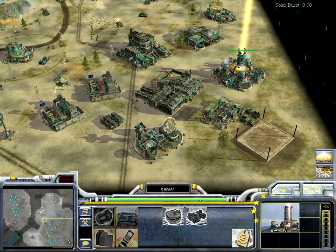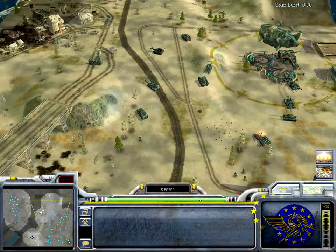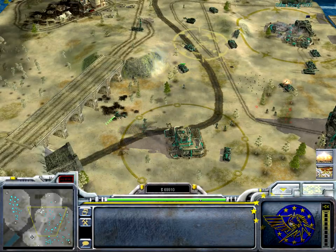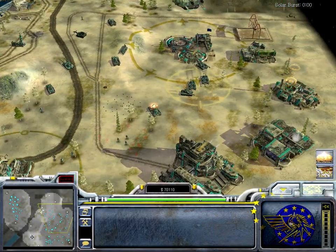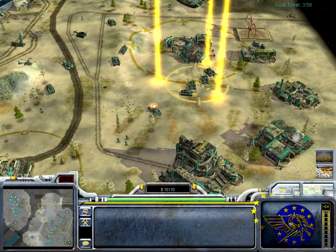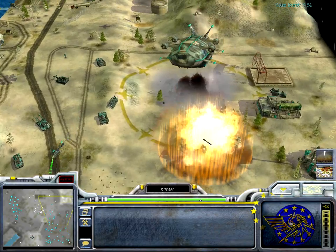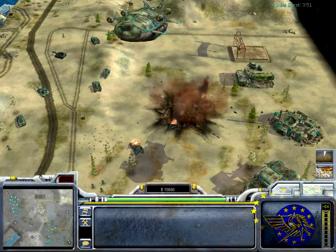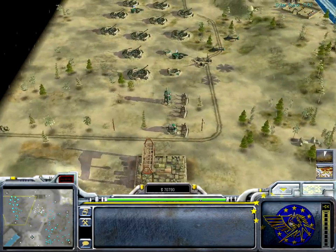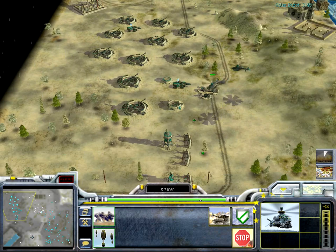Then of course there's the super weapon, the so-called solar burst. It shoots a gigantic burst of solar energy at a target area. It's faster than other super weapons, but it doesn't have a great radius — so you can destroy armies with it, but it's not that great against bases.